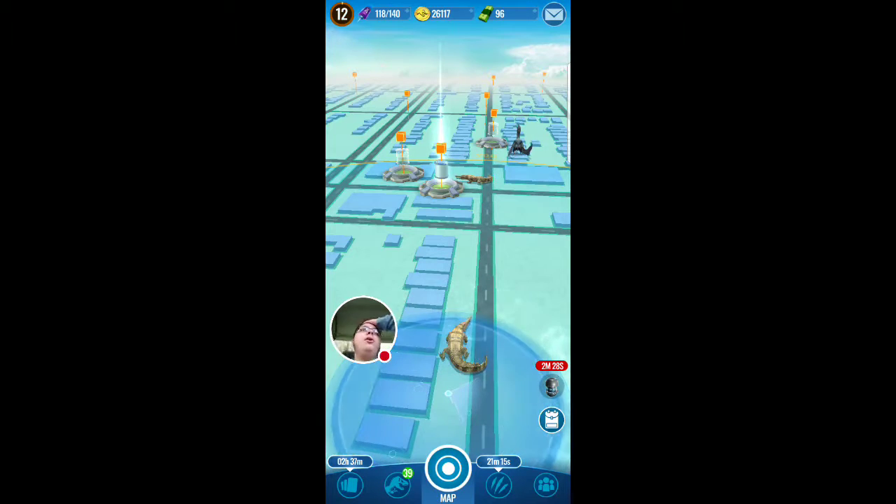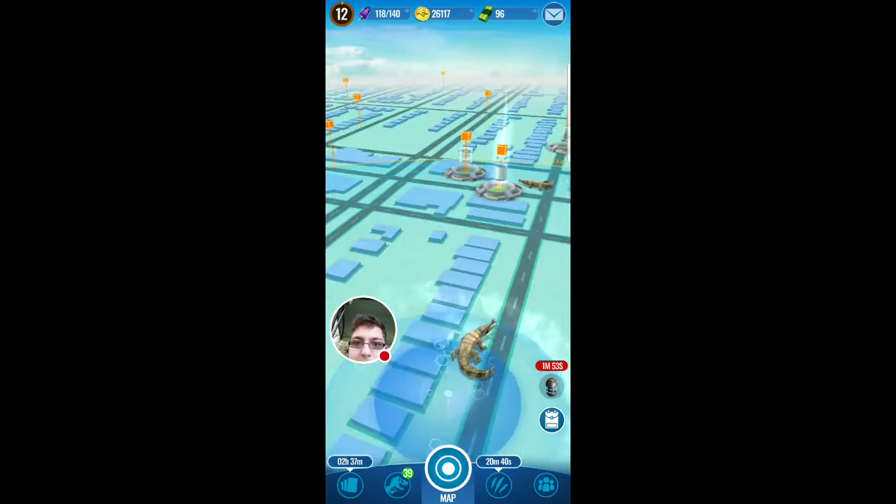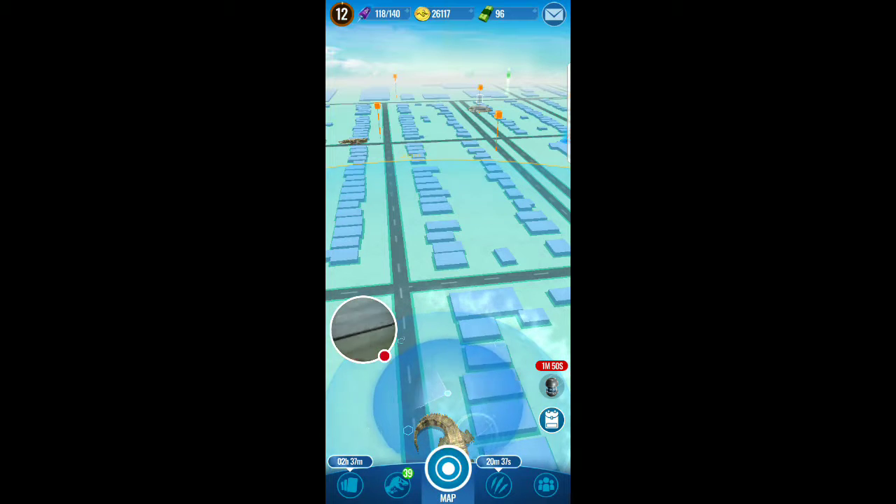It's more like if you get scent capsules you might actually get the dinos you want. Like if I opened the rare capsule and got Suchotator DNA - I needed Suchotator - and this is a hybrid but you can get hybrids in this game, only epics and rares. You'll find legendaries in the booster events at the green drops.